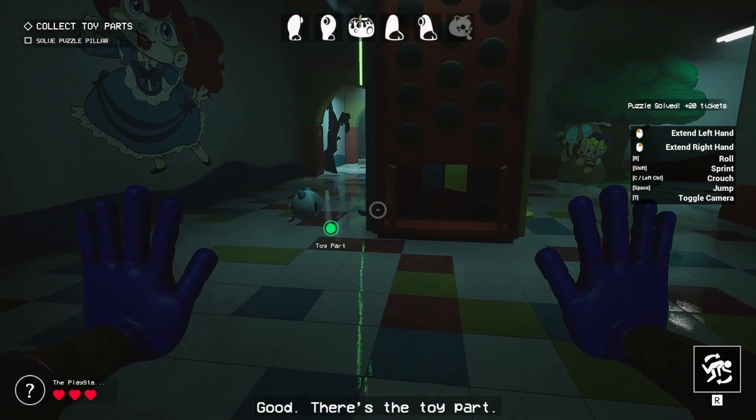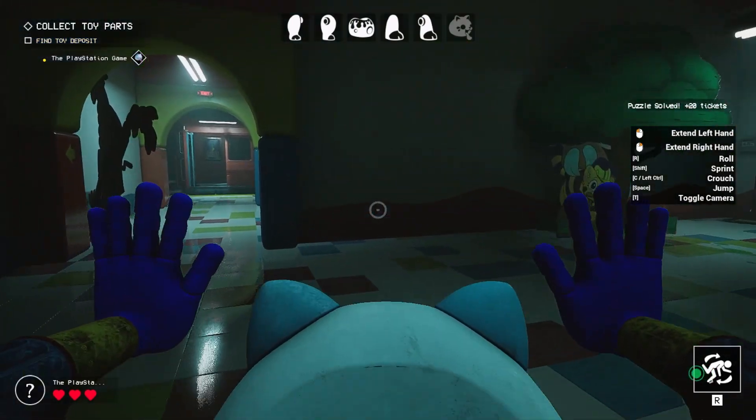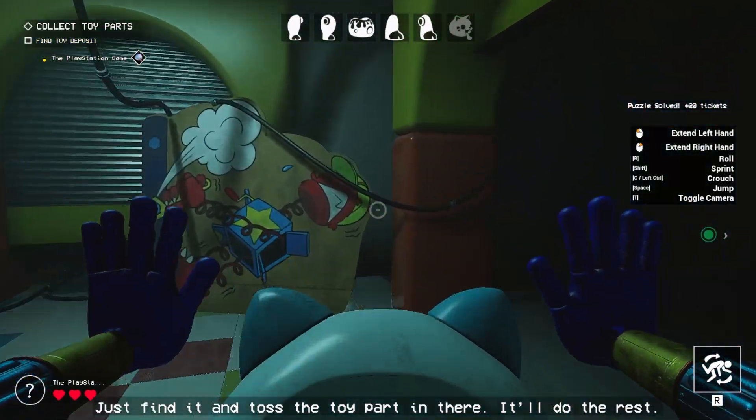Good — there's the toy part. There's always a deposit somewhere nearby, just find it and toss the toy part in. It'll do the rest.